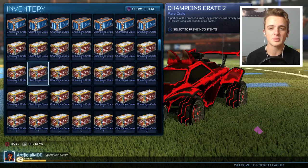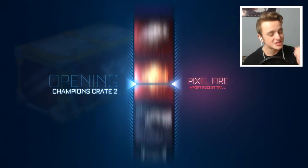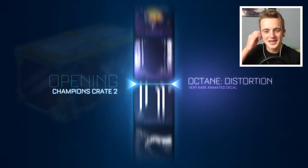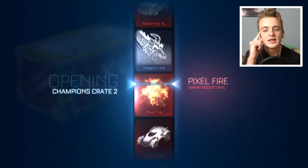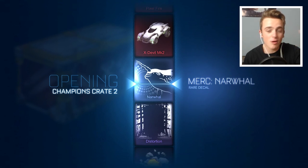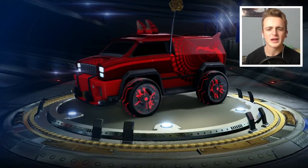Look at all these crates — I probably traded for about 100 of these, and 150 of them have come from you, which is incredible, so thank you so much. Here we go — C2s, there's some Lightning wheels. An import is going to pass every single import: the Roadhog, the X-Double, the Pixel Fire, and give us the Narwhal. Because that is how crate luck works.